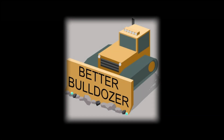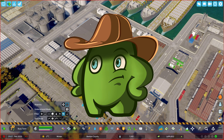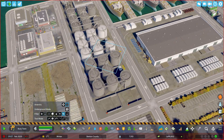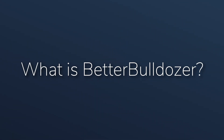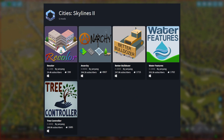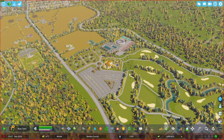Better Bulldozer is one of the most useful mods and one of your good buddies that helps you out in dark times when you've done something wrong or want to remove some annoying things from a live game. Better Bulldozer is made by yanyang, who has also made Recolor, Anarchy, Water Features, and Tree Controller.